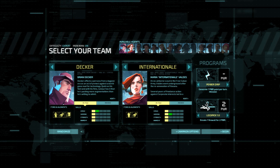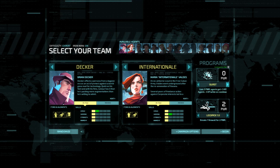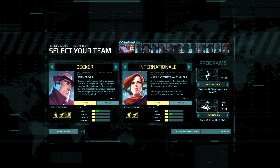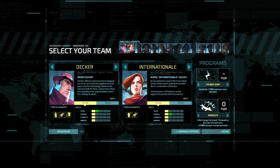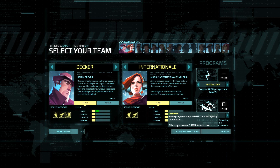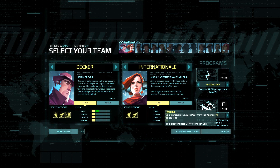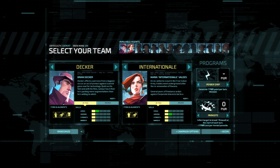We also have programs. Power drip and lockpick are the default ones - power drip gives you one power per turn, and power is what you use to hack everything. The lockpick breaks one firewall for two power. But I'm going to take parasite instead. A parasite will basically infect the firewall - the first time you use it, it's free of charge. But if you use multiple parasites at the same time, their power cost increases. So if I use it a second time in the same turn, it will cost one power, then two power, and so on.